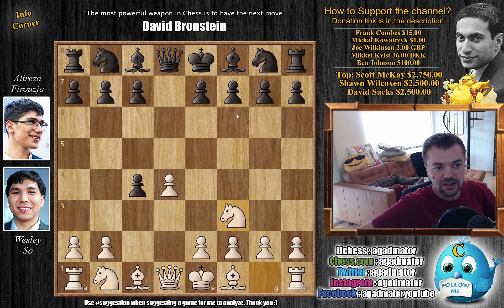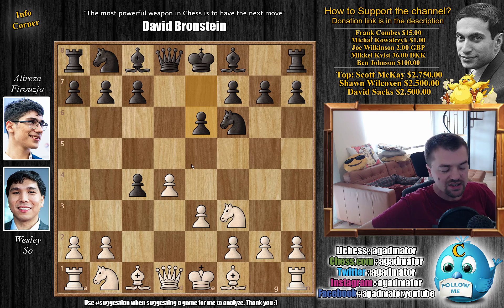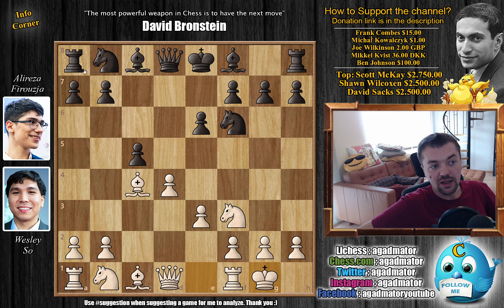Knight to F3 by Wesley. We have Knight to F6, and now E3, preparing to win back the pawn. Alireza just continues development with E6. Bishop captures on C4, and now C5, striking in the center, as you should. We have castles by Wesley, and now A6. We have B3 — Wesley prepares to fianchetto the dark-square bishop. And now C captures on D4.